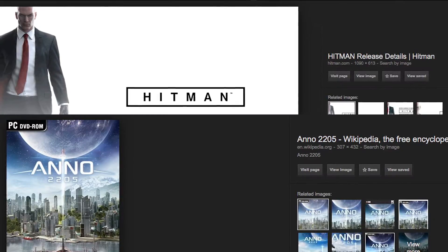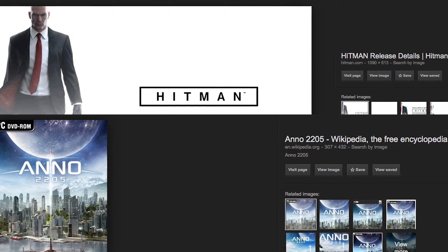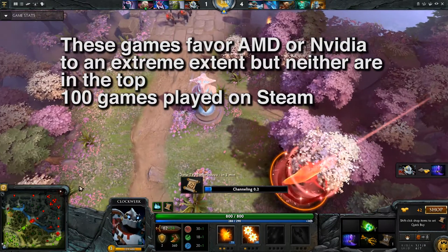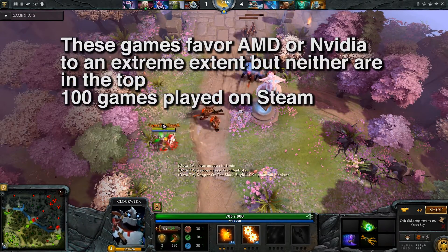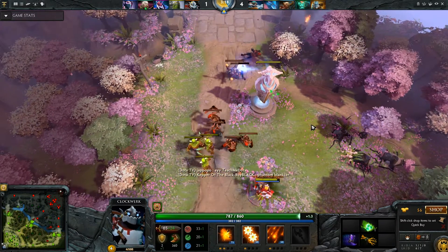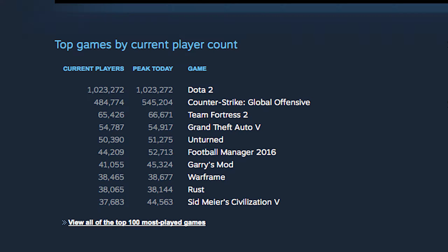We could always talk about how AMD or Nvidia is great in their specific games like Hitman DX12 or Anno 2205 DX11, but it doesn't actually matter unless you're going to be playing those games. Much like there's no point in getting a GTX 1070 if all you want to play is CSGO and Terraria. A quick look at the top games on Steam right now — if the main games you're looking at are Dota 2, CSGO, Team Fortress 2, Minecraft, Unturned, Gmod, or Civ 5,